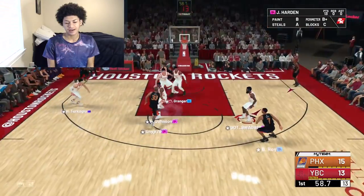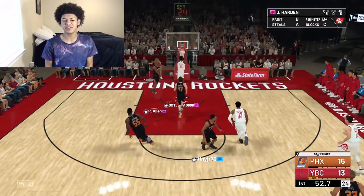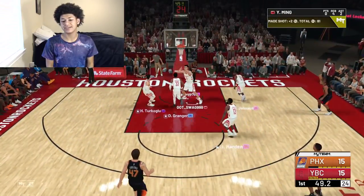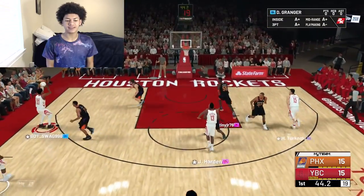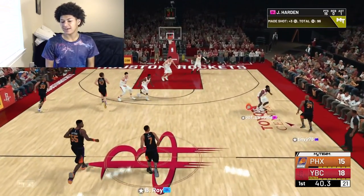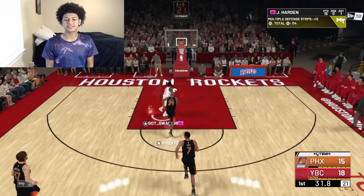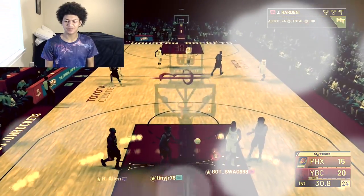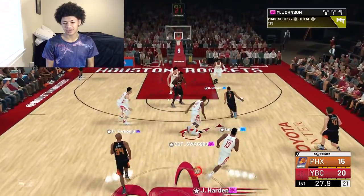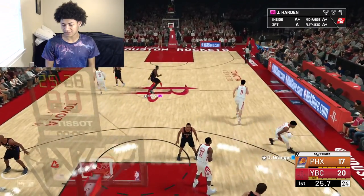He's on a break and gets a nice slam dunk. 78 for a James Harden card — that is kind of disrespectful. Harden has his takeover badge, half shot-creating and half playmaking, which is pretty good. He gets a break starter badge and another one-handed slam dunk on the break. So far Harden is good, but he did miss that wide open three, which really does suck because you can low-key play off of him. He won't make every single one of his threes because of how low his rating is — you pretty much have to green it.